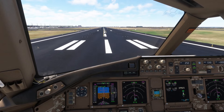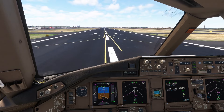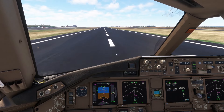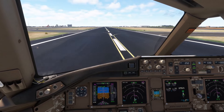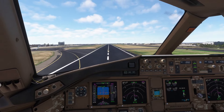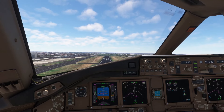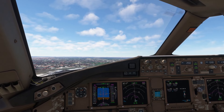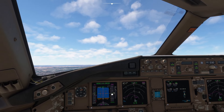We're not using TOGA mode on the engines, we're just using the throttles. We're waiting for the rotate velocity. Pull back. We've got thin air here, remember — so gear up. We can engage the autopilot, and look — it's switched over immediately to LNAV and VNAV and speed control.